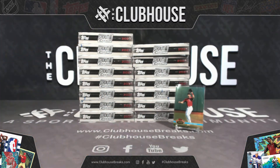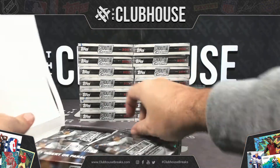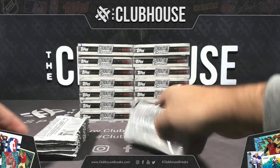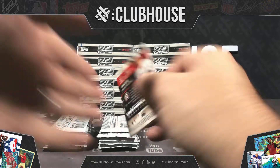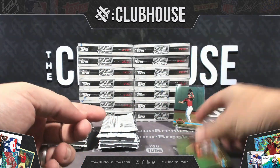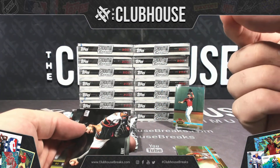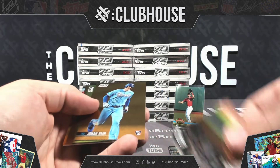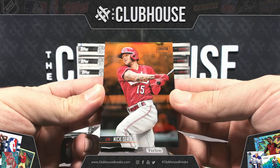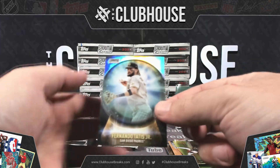I'm on box 16, here we go. Juan Soto for Washington, Retro Refractor. Another out of 25. I was told there wasn't a lot of this made, and my allocation kind of confirmed that. I can tell — out of 25s in Stadium Club is low. That is an orange refractor Nick Senzel to 25. Crystal Ball Tatis for San Diego.